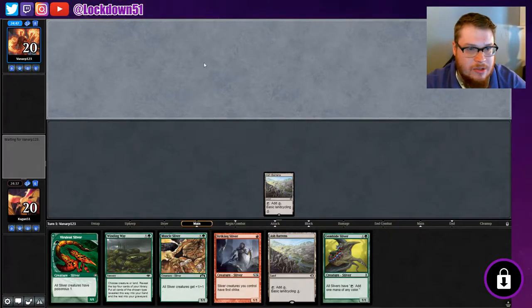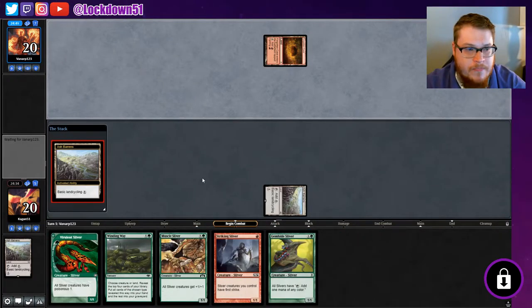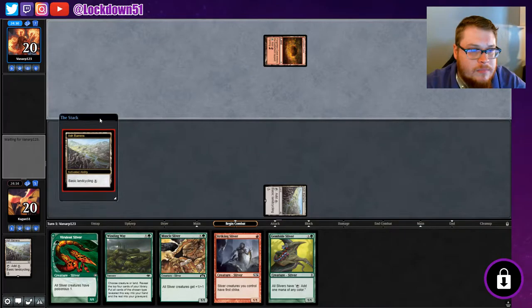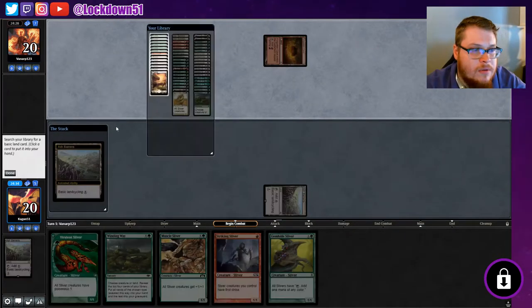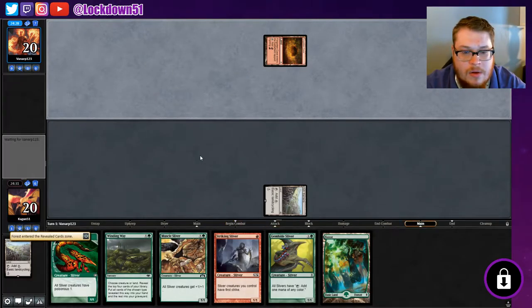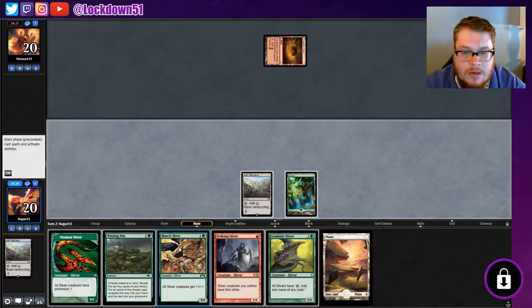They've got a Chandra so maybe it's Burn — alright, it's Burn. Give me my forest. It's on you, forest. And we get a Plains so that's nice — our mana is right.